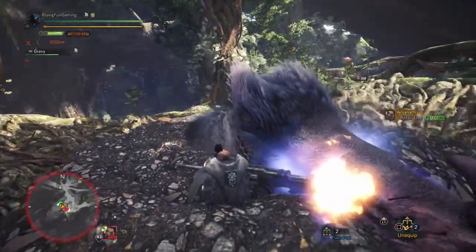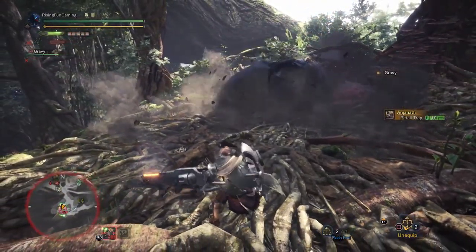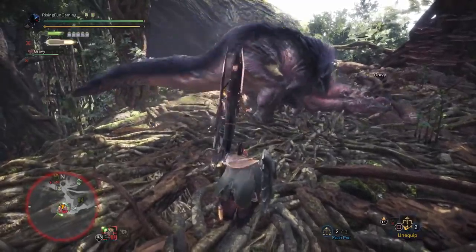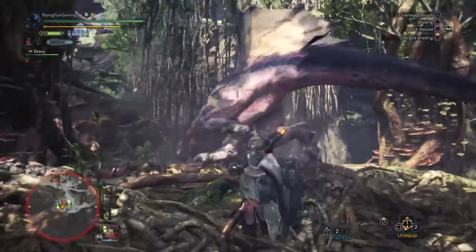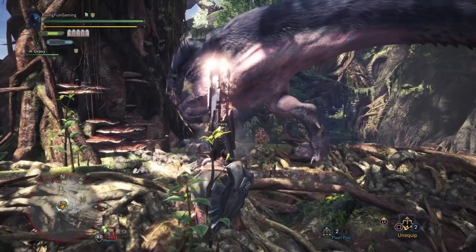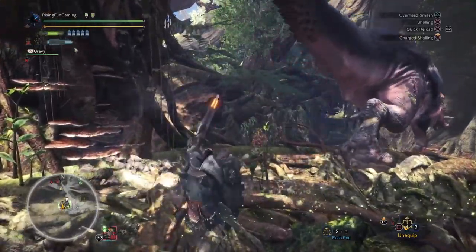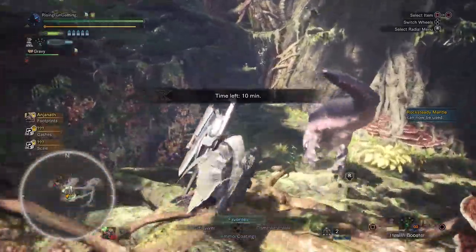We've got the Wyvern Stake and some new combos which are pretty cool. It's awesome to see the actual damage numbers that Wyvern Fire does — it seems to be a consistent triple hit for 50 damage each, at least on the Anjanath, at least with this weapon and our particular hunter setup.